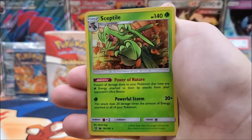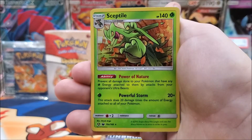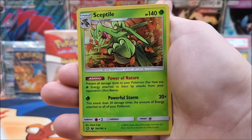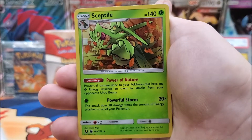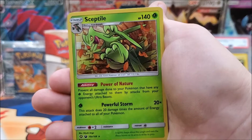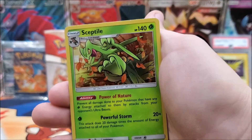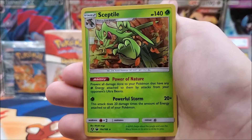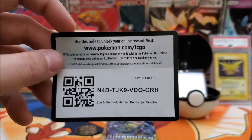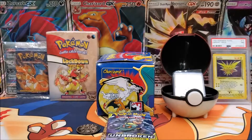Alright guys, we are in the blister packs. Here's the Sceptile — it's not a promo, it's just an alternate art. It's an okay card if you play it; it's okay if you go up against Ultra Beast. If you haven't seen my other video, you'll see what I pulled. And here's the code card for the three packs. Let's get opening the packs.